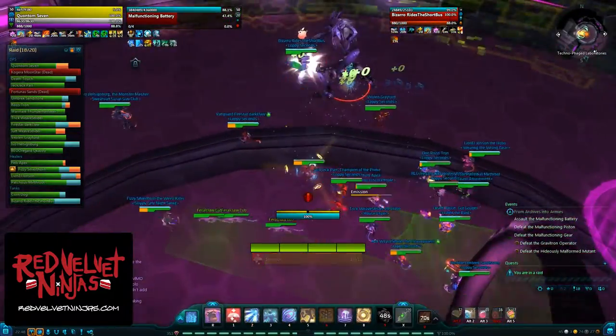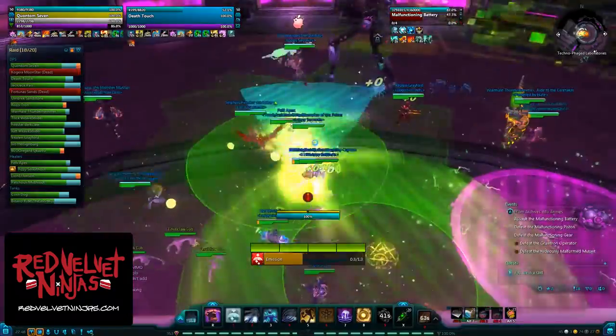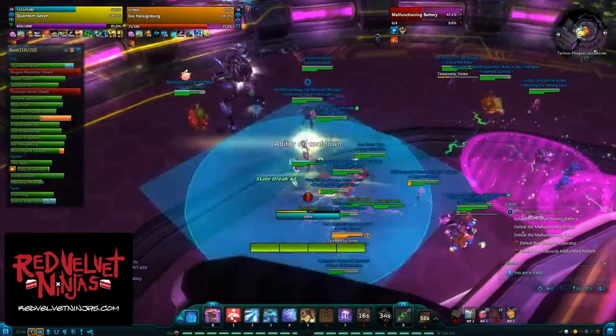There will also be these weird drifting electric meatballs that will slowly drift to one of the raid members. During this time, the tank will want to be backpedaling the boss away from these little hazards. During the transition out of this mode, the raid will be knocked down and the meatballs won't despawn right away, so give yourself some extra room.